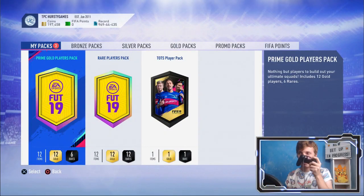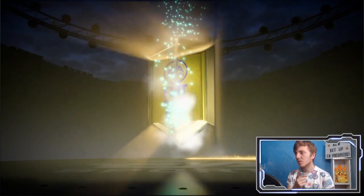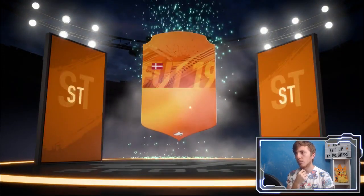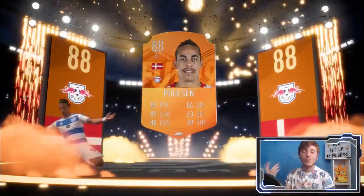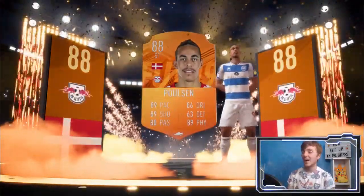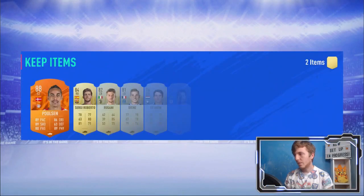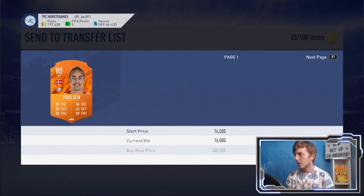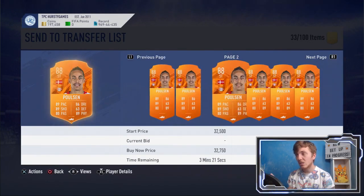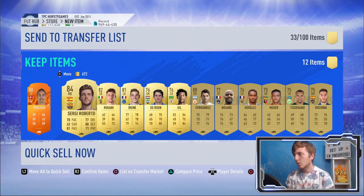Prime gold players pack — let's see if it can claw us back something. I've had a lot of luck from these recently; the last three I've opened have all been Team of the Seasons. We do get a walkout! It's not Team of the Seasons, it's a Man of the Match card — it's Paulson, 88 rated. That's really, really good to get right now. Very helpful if I decide to do another Team of the Seasons SBC — 89 pace, 89 shooting, 89 physicality. Man of the Match cards have a high priority, and we also have Sergio Roberto. I don't think he's going for too much — maybe about 18,000 to 19,000 coins. So that's pretty much everything we spent back just on the Paulson, and everything else is a little bit of cheeky profit — maybe about 7,000 for the Roberto as well.